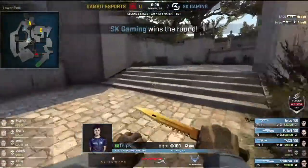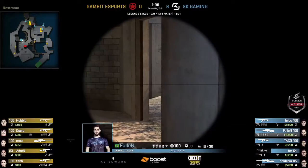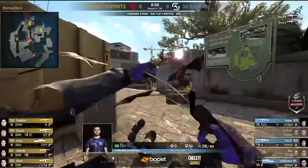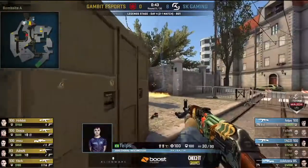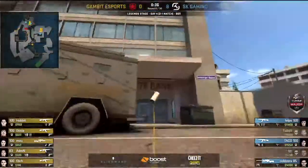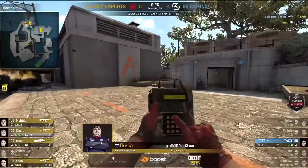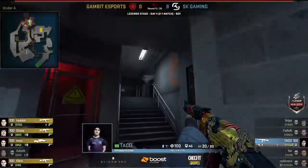SK look like they're in insane form. They're giving a bit more space to Gambit, which is smart — they've conditioned Gambit to be fearful of everything, so Gambit will just be using utility anyway. Now we've got some stuff happening — Gambit catching SK. They took until the minute mark to get close to the toilets, but Fallen missing that shot may prove fatal for SK. Taco is still on the B bomb site with only two CTs to defend, and down they go, leaving Taco alone — though he does have an AK-47.